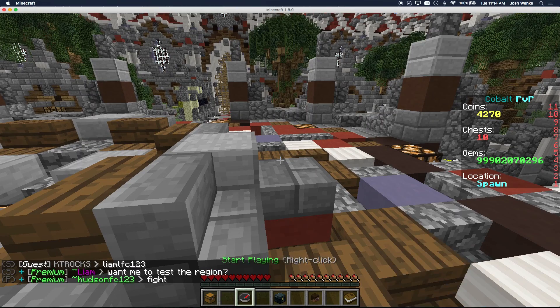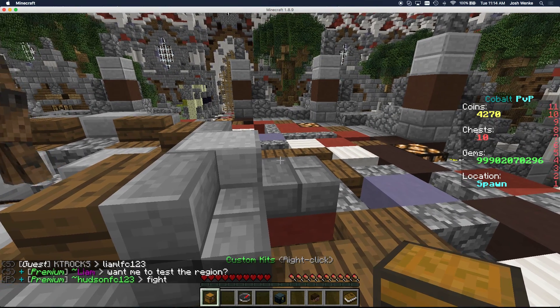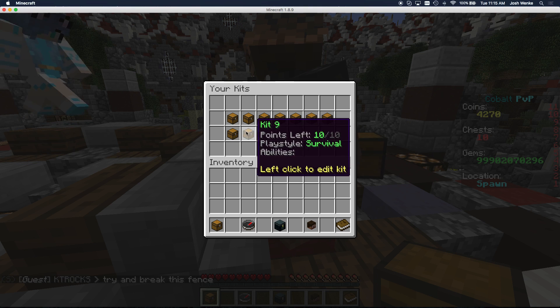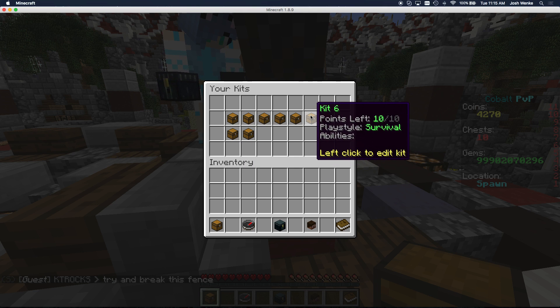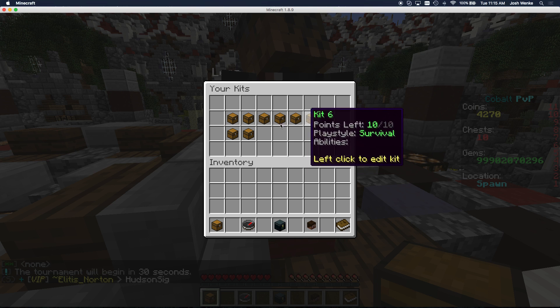I'm going to go through the stuff in my inventory and start with the custom kits. When I right-click custom kits, I get a list of all the kits that I have. You're going to have a different amount of kits based on the donor rank that you are. Premiums get nine, elites get eight, seven, and six each time you go down a rank. So the more you donate, the more kits that you get to customize.